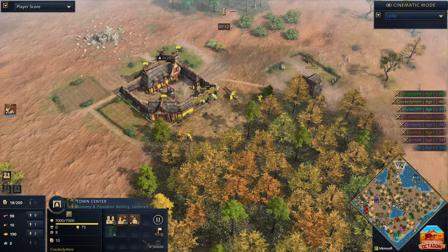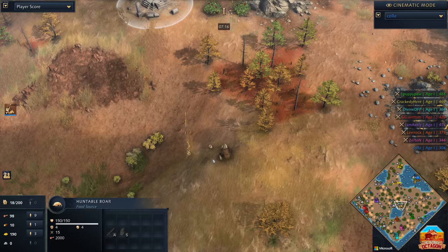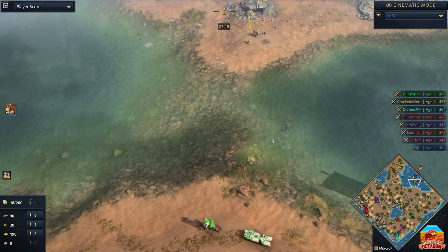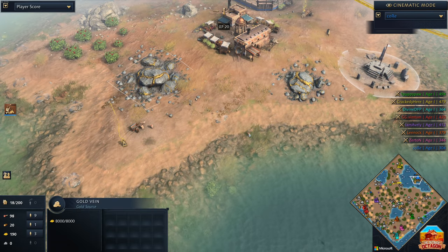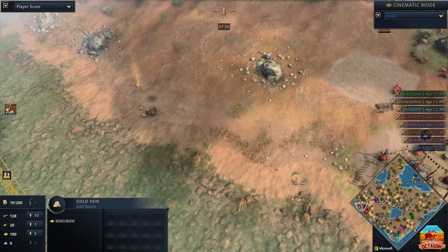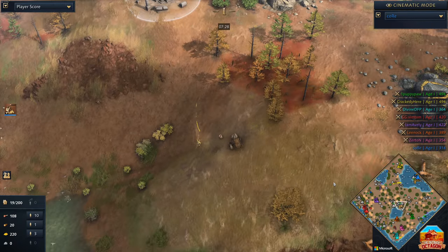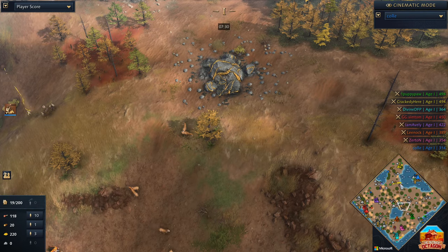We do see there's a relic down to the south, a second relic down here as well, a relic in the middle, there's also a relic over on Kor's island, and the fifth and final relic is right here. I think there are only five relics that spawn on Mega Random even though there are eight players, so not a lot of relics.